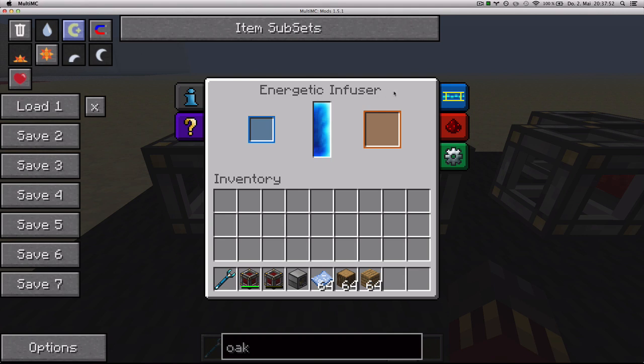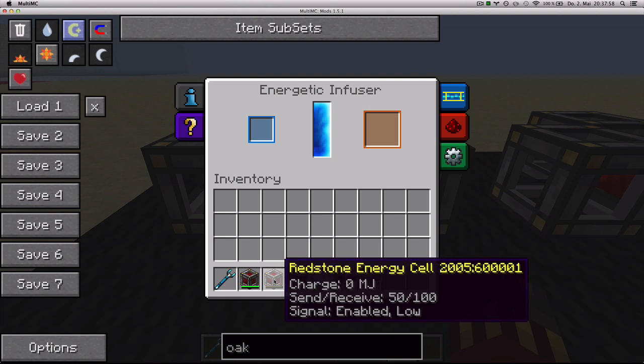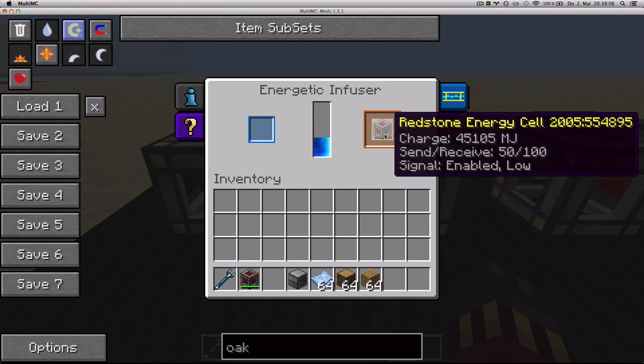It's called the Energetic Infuser. The Energetic Infuser is used to charge, for now, redstone energy cells and to charge modular power suits. As you can see, the cell is charging very fast.